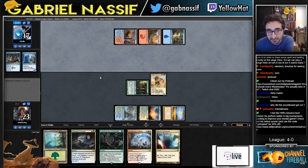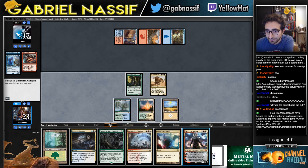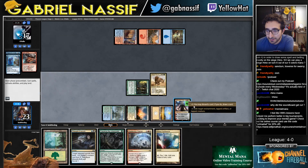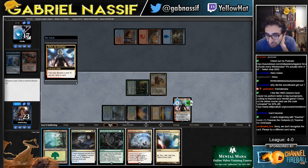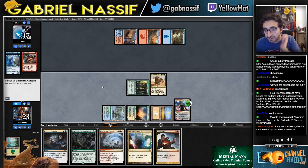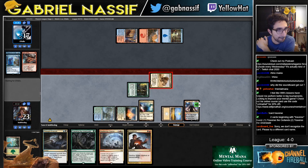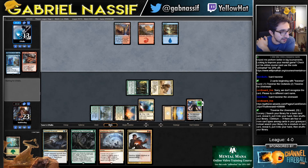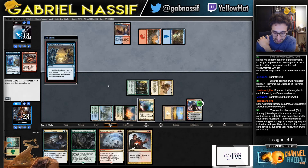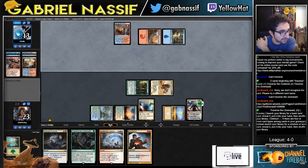C-Drino looks nice in this matchup. Oh, that's a nice one too. I guess I should have kept Confluence in here maybe. Alright, I'm trying to update the decklist but for some reason...